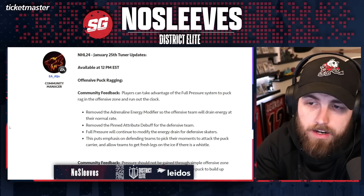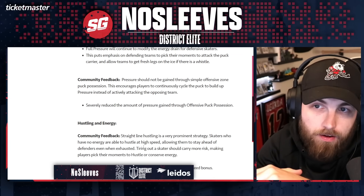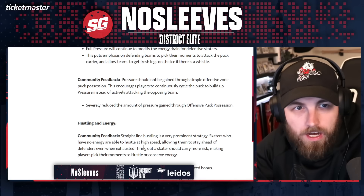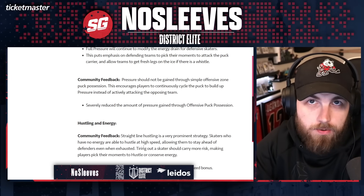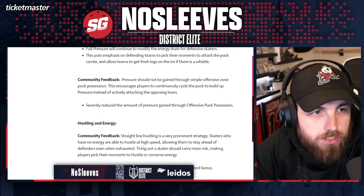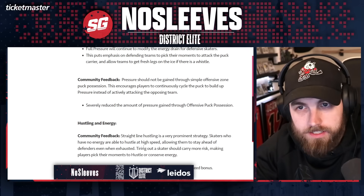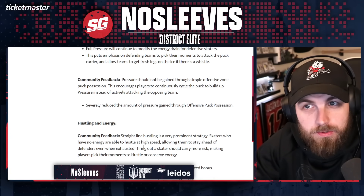Next, community feedback: pressure should not be gained through simple offensive zone puck possession, as this encourages players to continuously cycle the puck to build up pressure instead of actively attacking. Even though they nerfed it in a prior tuner, you could still just hold onto the puck and it would slowly gain full pressure — you could just run around from people. So they severely reduced the amount of pressure gained through offensive puck possession. Honestly, I think it should just be removed entirely.